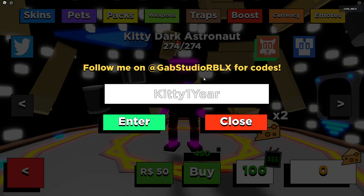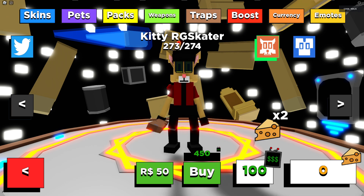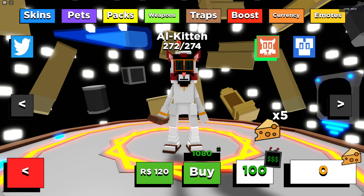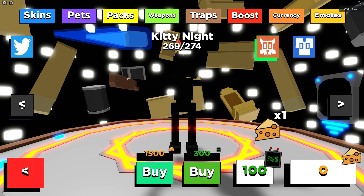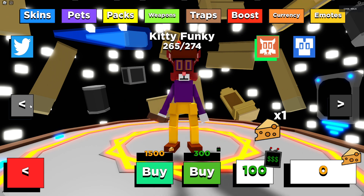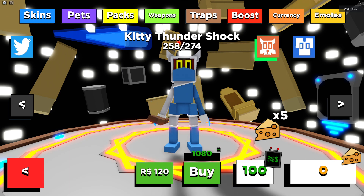You get a bunch of cheese by redeeming all these codes and you can buy the Dark Astronaut and all the other skins. We also got the RGS Skater, the All Kitten, and the Geologist. You have to pick one skin and just buy it — you can buy with cheese, you can buy with Robux, or comment down below which one you need and I can buy it for you.